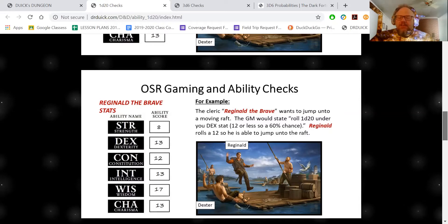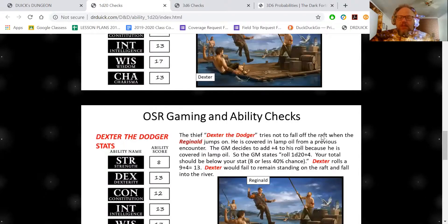Now let's look at Dexter. He starts to fall off the raft when Reginald jumps on. He's covered in lamp oil from a previous encounter. As game master, you say he has to add 4 to his roll — so he rolls 1d20 plus 4 and has to stay under his stat. Now it's a lot harder: he's got to get an 8 or less. If he rolled a 9, then 9 plus 4 is 13, so Dexter fails to remain standing on the raft and falls into the water.